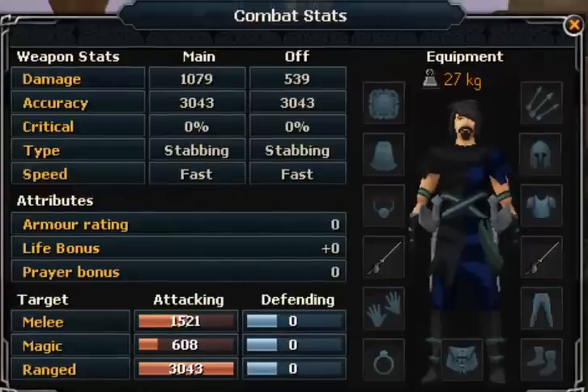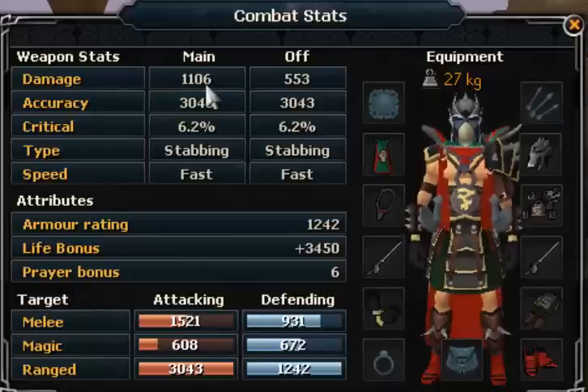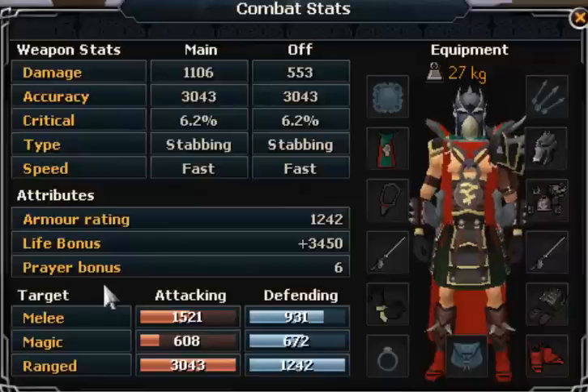If we wear my armor, you will see there is a difference. The damage for the main rapier is still more than the offhand one, the accuracy is the same, and the critical is now 6.2%. The type and speed are still the same. The armor rating is 1242, life bonus is 3450, and prayer bonus is 6.